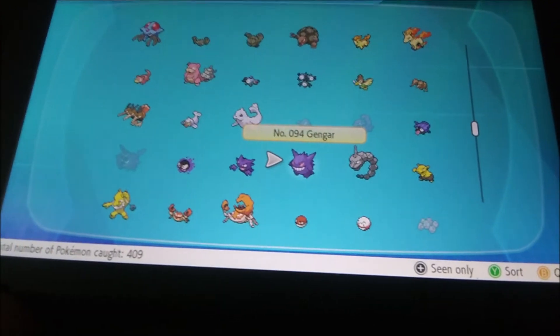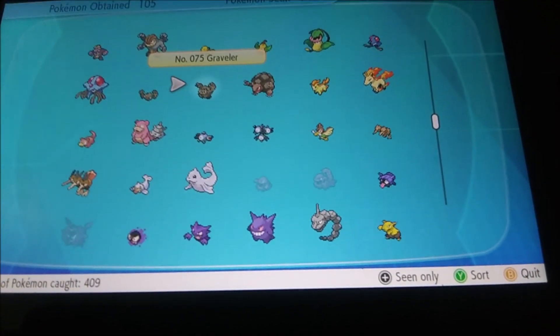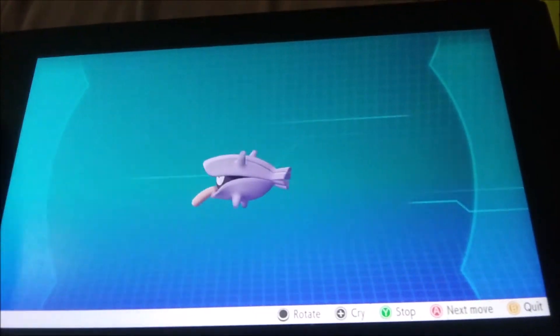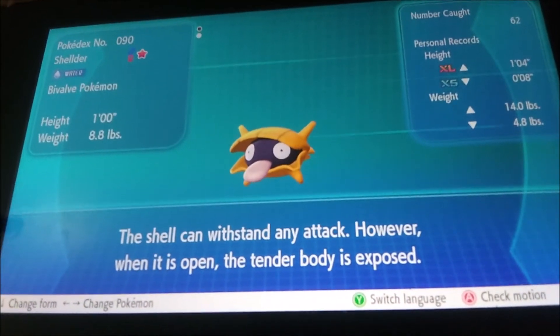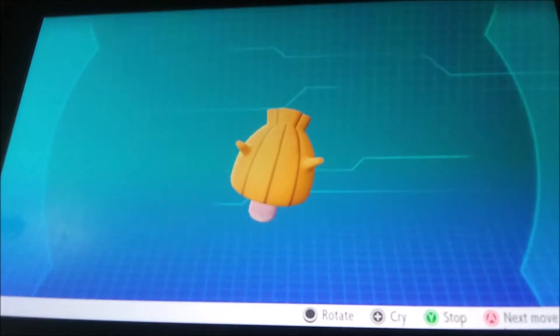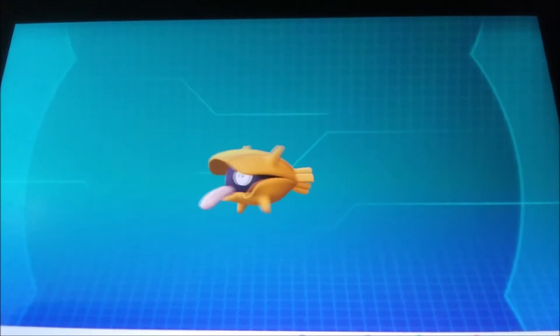Here we go — number 90 in the Pokédex. The shell can withstand any attack; however, when it opens, its tender body is exposed. Pretty interesting. Just gonna show this little guy off. Normal Shellder's skin is purple with that pink tongue, or at least the shell is normal with that pink tongue. That's where the key feature comes in — that's the major difference. His tongue and inside skin don't change, but the shell turns into a beautiful golden shell. Someone should use this as a logo, because that looks amazing as some sort of logo for Shellder.